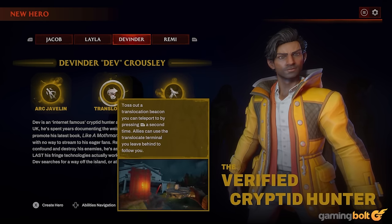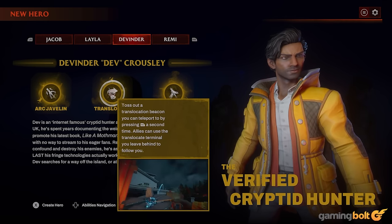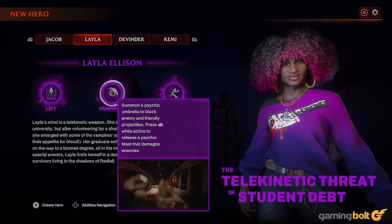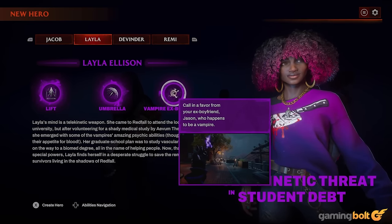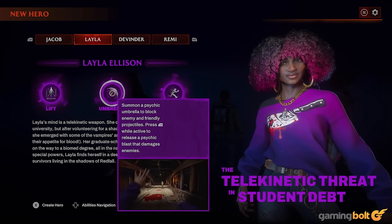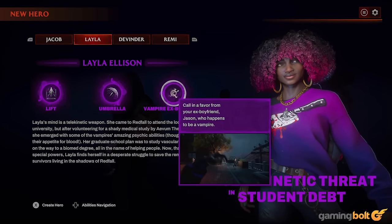If, however, you know you're going to be spending a lot of time exploring the open world, both Devinder and Layla have abilities that make it easier to get to hard-to-reach places, with Devinder being able to toss a Translocator that can be teleported to, and Layla being able to summon a Psychic Lift that launches her into the air.